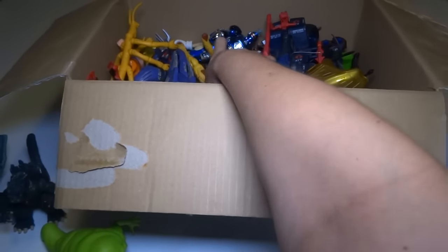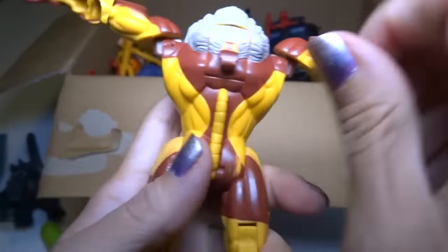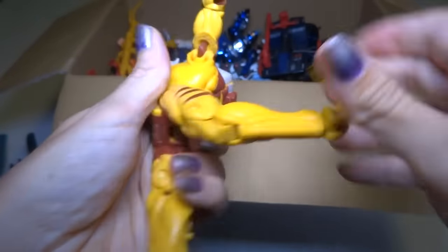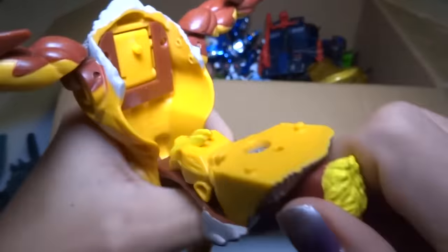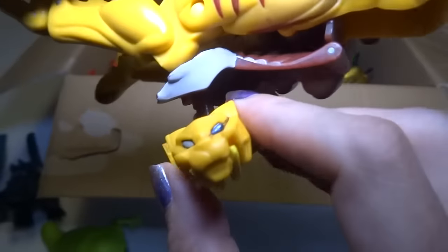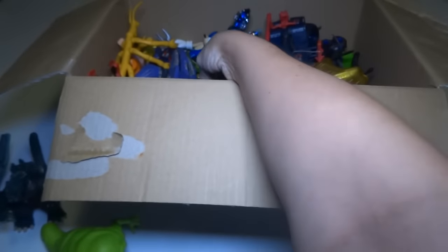What do we got in here? Here's a saber tooth. I think it transforms or something — I don't usually buy transforming type of figures, but he does something, and it looks like there's a saber tooth tiger in there. So he would turn into a saber tooth tiger cat.